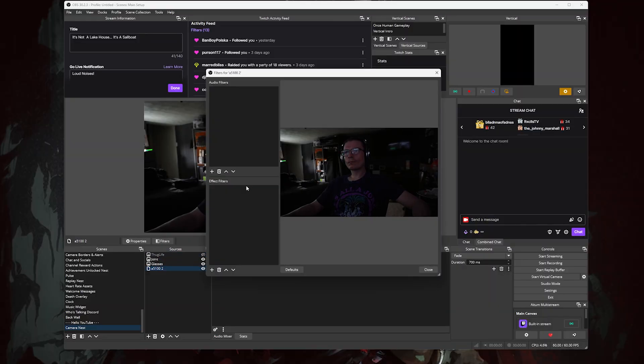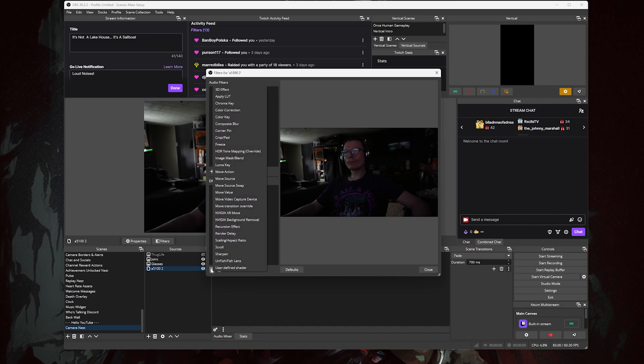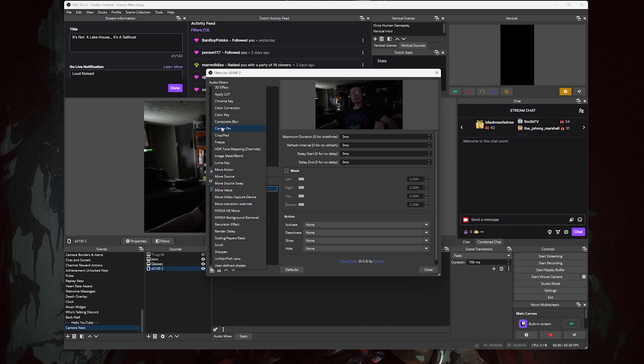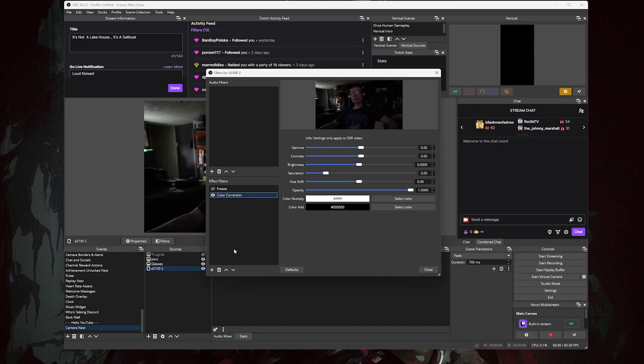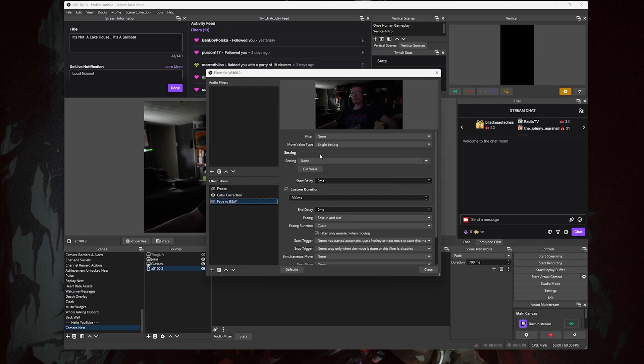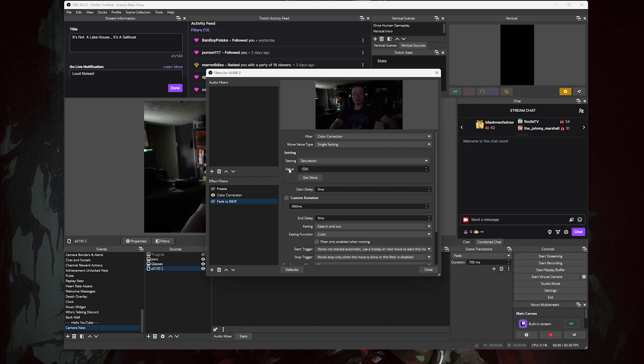Right-click your camera source and open the filters menu. Click the plus icon at the bottom to add a new effect filter. Find Freeze in the list, click it, then turn it off by clicking the eye next to it. Now click to add another filter and this time find Color Correction — add it, leave it alone, leave it visible. Click that plus icon one more time and add a Move Value filter. Rename it to 'Fade to B and W', then to the right where it says Filter, change it to Color Correction. Move Value Type is Single Setting. In the settings box, change the setting to Saturation and the value to negative one. Tick the box for Custom Duration and set it to 1500 milliseconds.